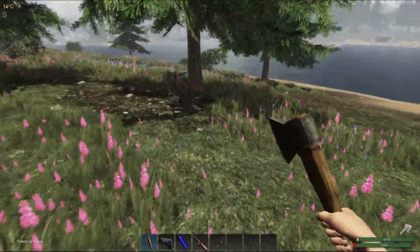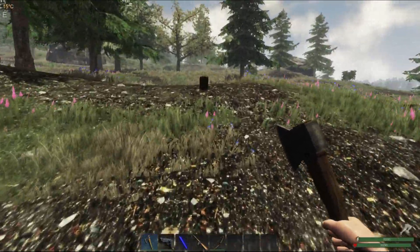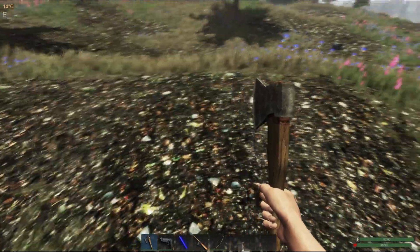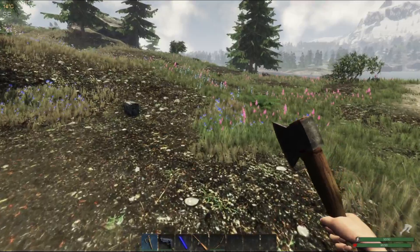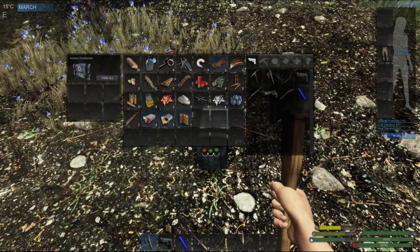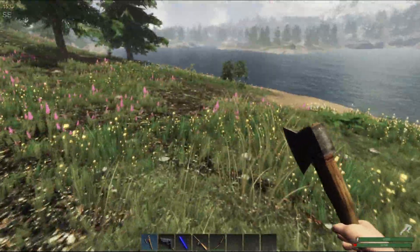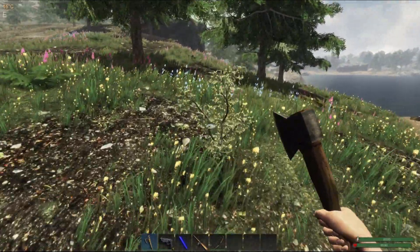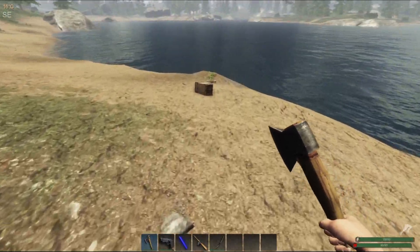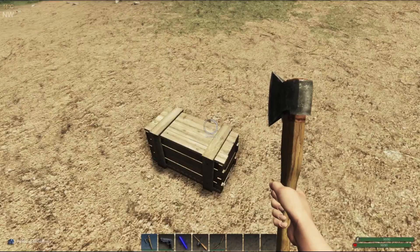There's a crate right here in the middle of the open area — let's go for it. Another lockbox over there — let's see what this one gives us. Some feathers and some seeds. Really looking for ammunition. This is an ammunition crate — there we go, another pistol round. Another fiber cordage. There's another crate down here on the beach along with a blueberry.